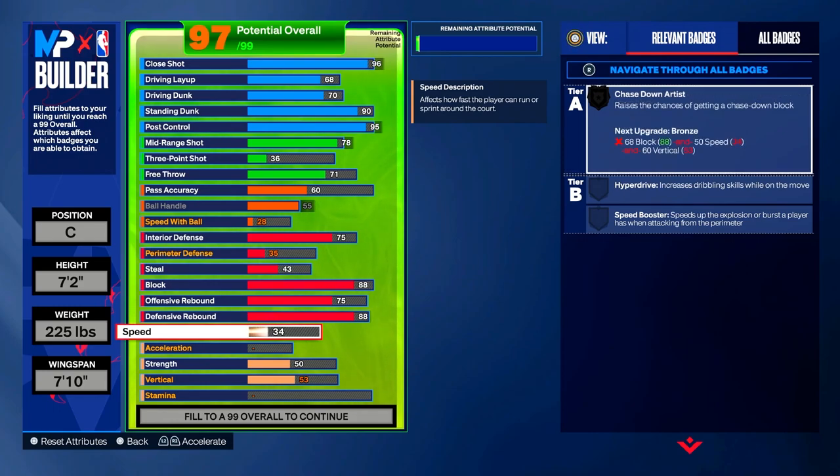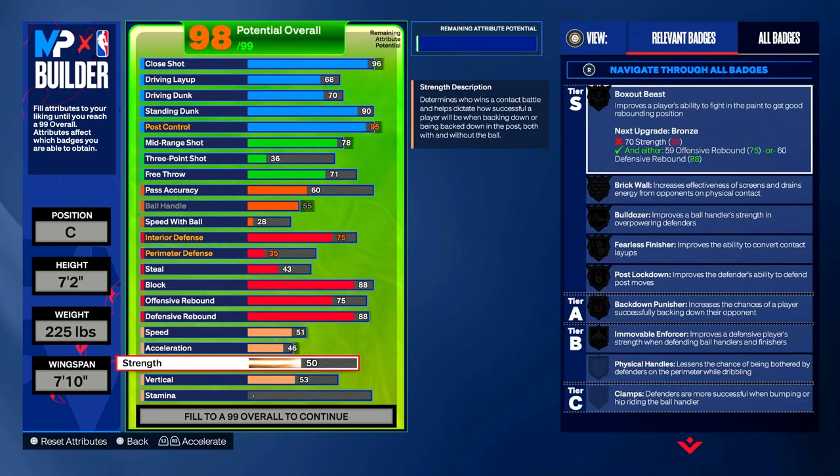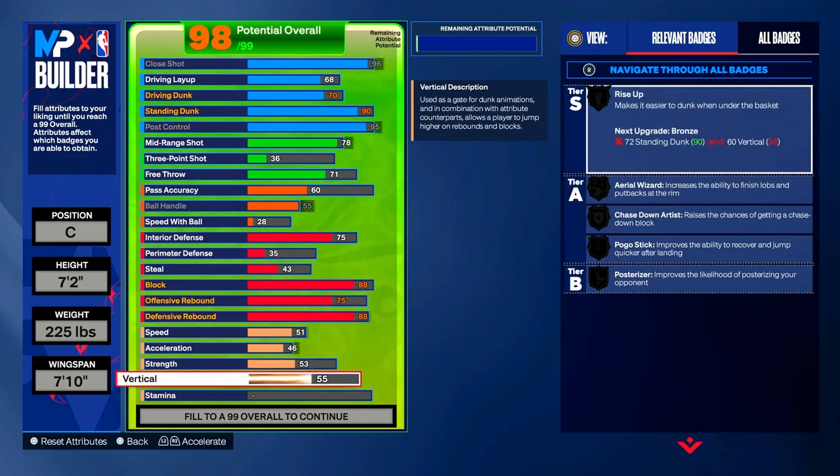Speed: put it to a 51 — no badge changes. Acceleration: put it to a 46, which gives you Spot Finder on bronze — a new badge this year that improves a player's ability to quickly get open off the ball. Strength: put it to a 53 — no badge changes. Vertical: put it up to a 55 — no badge changes there either.